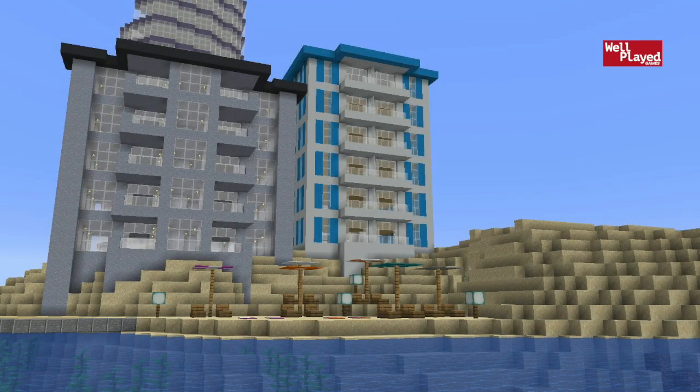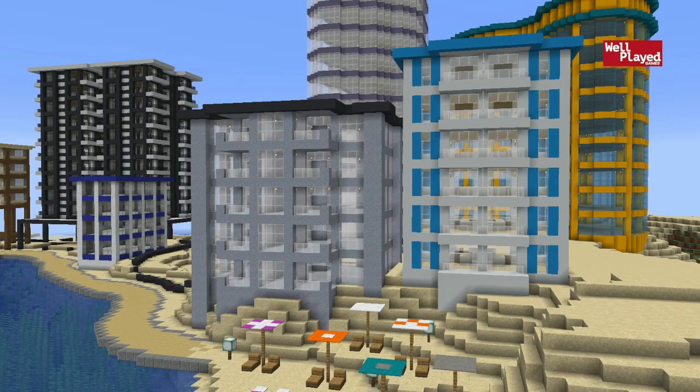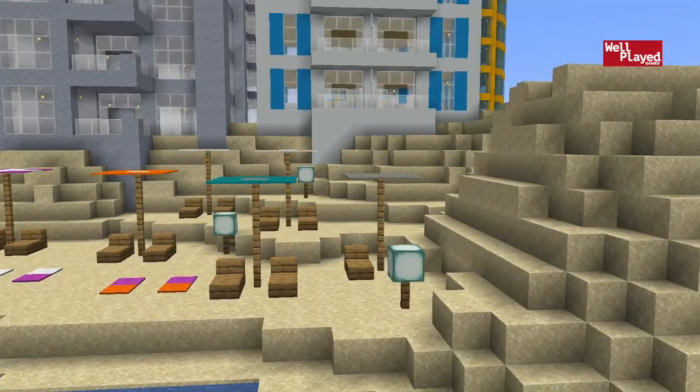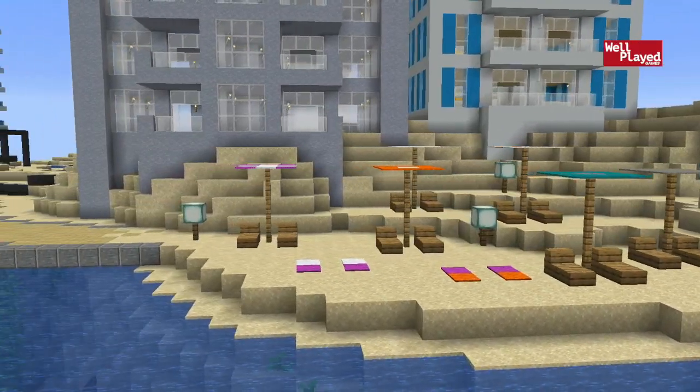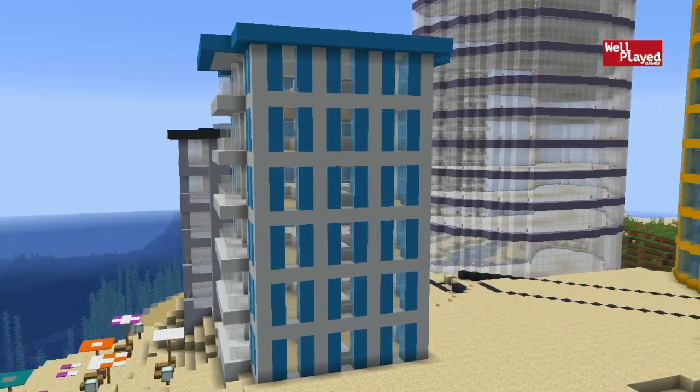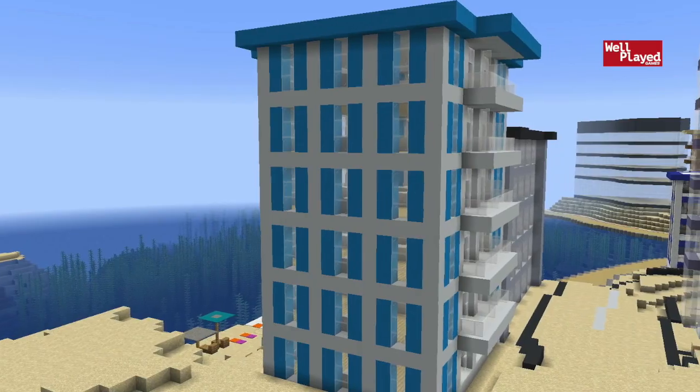Do you want to build a beach resort in your Minecraft world? Stay tuned and watch the video to find out how. Welcome back to Wobble Games and welcome to another episode of the Let's Build a City series, where we focus on building simple and easy builds for Minecraft cities. On today's episode we got working on this modern resort building which I think turned out pretty good. It's got nice little access to a beach and features four units per floor with balconies per each one. So without any further ado, let's get into building this building.